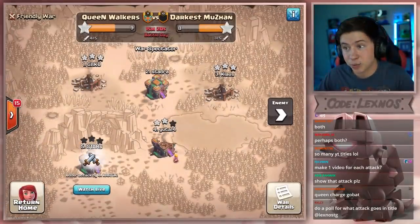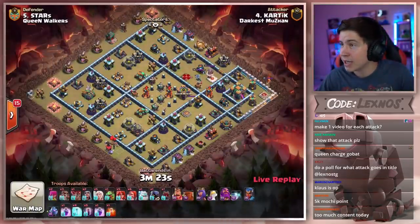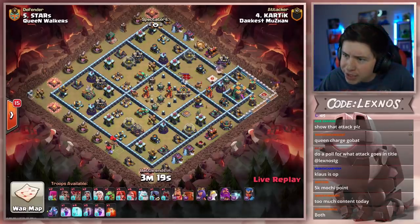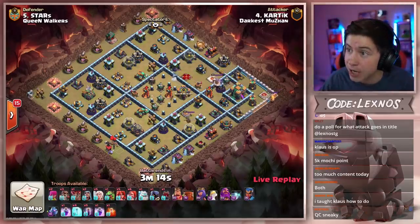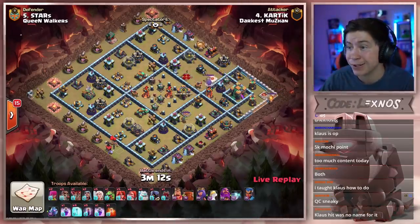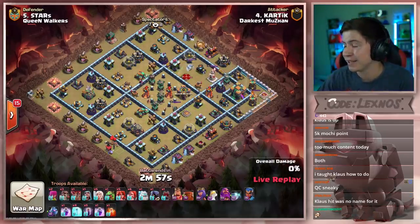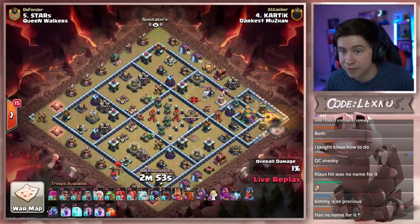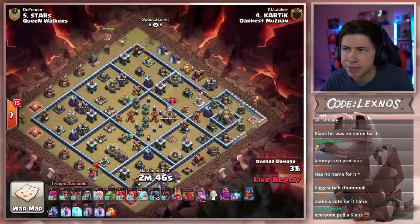Kartik is in with the next attack for Darkus Muzan, and if he triples here, Darkus Muzan are going to have quite a hefty lead. What is he bringing? Queen charge valkyries with super valks and bat spells — dude, everybody thinks they're Klaus today. Let's see if Kartik can pull it off against Stars' base. Starts off on the top side with a wizard to funnel, wall break on the right side. Interesting base here from Stars. Queen up at eleven-thirty. Another wall break at ten-thirty.